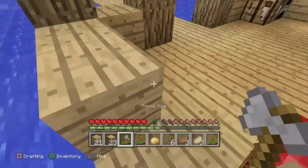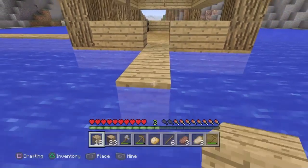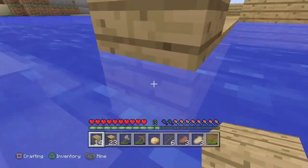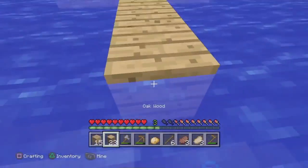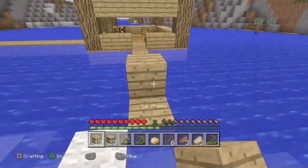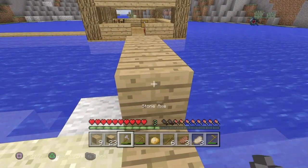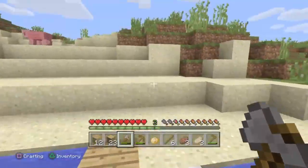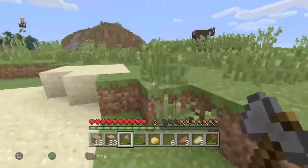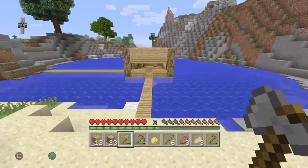Let's go out here and then we'll make a path to make it look fancier. I mean we will make it look fancier but I don't know how. Devon, quit jumping you idiot. Get rid of this, get rid of this, get rid of that. The path's gonna be right here maybe. Yeah, let's do that. Let me go make a shovel.